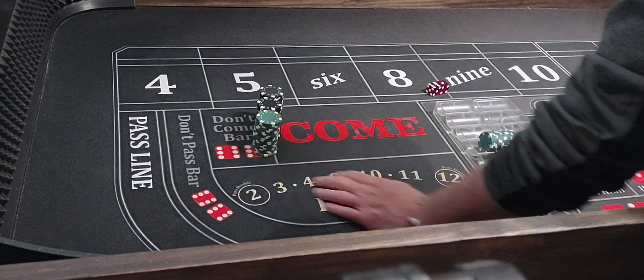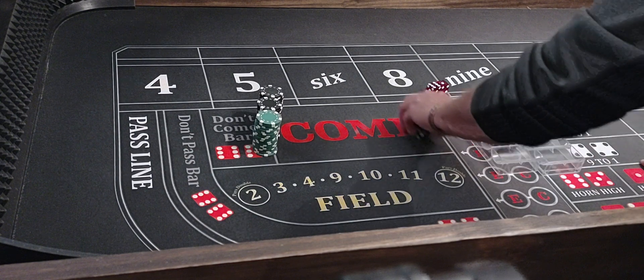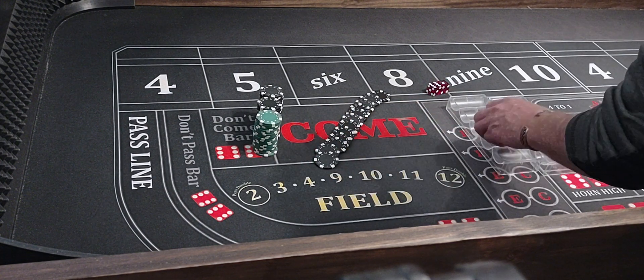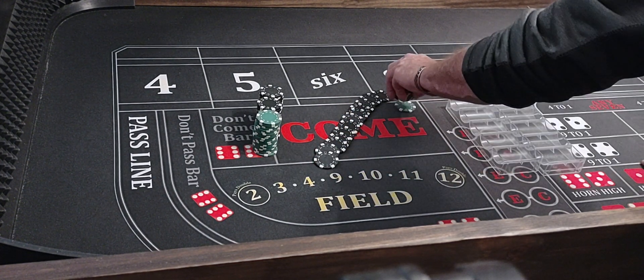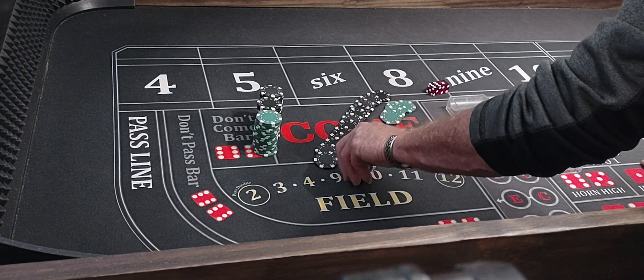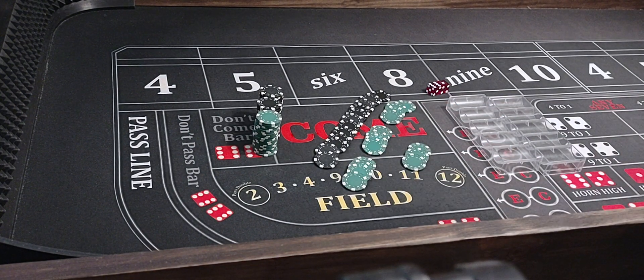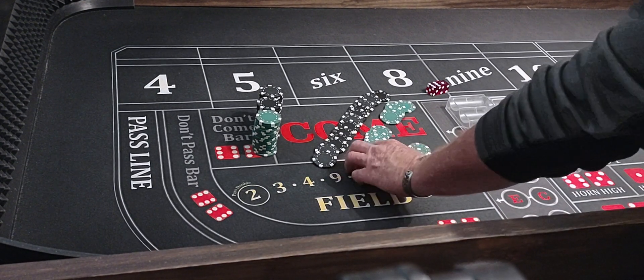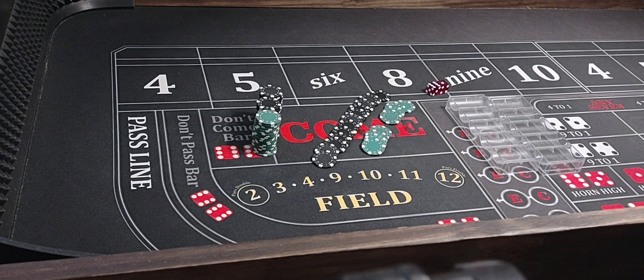$4,500 is our starting bankroll — this is all profit. Counting up: $1,575 profit. That's a dadgum good day in my book. We have to take $175 to pay the VIG, and if anything's left over we'll tip the dealer. But that should cover the VIG.